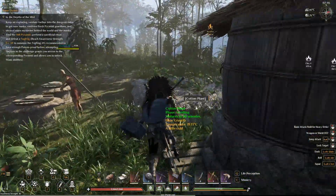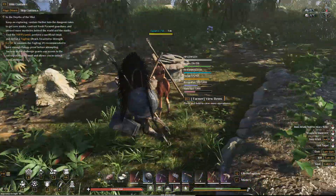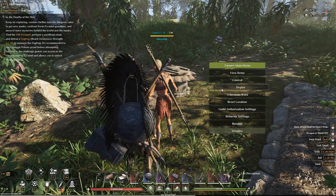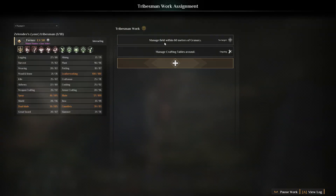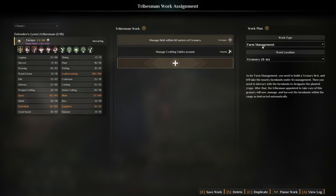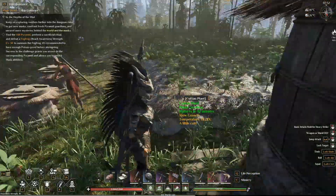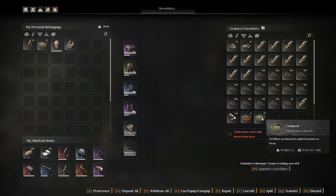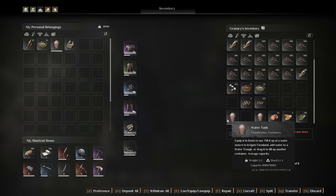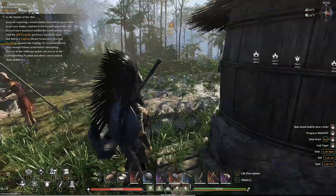Plant your crops and make sure you have one tribe member assigned. Go to farm management and select the granary. What you want to do is place your seeds in here, place your compost in here, and place your watering buckets in here — make sure you have the correct compost in there, and that's how you set that up.